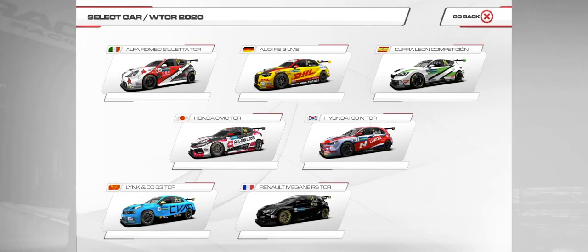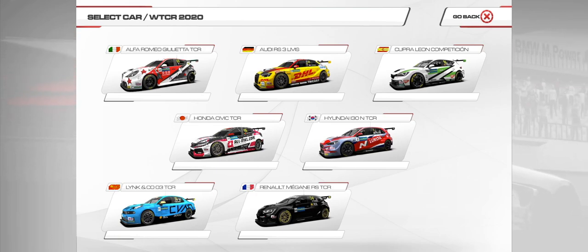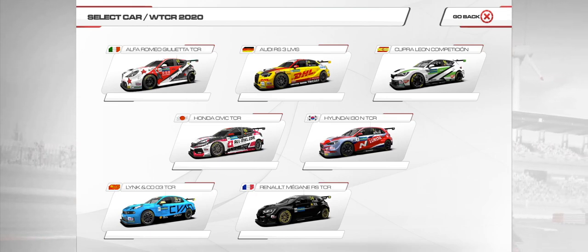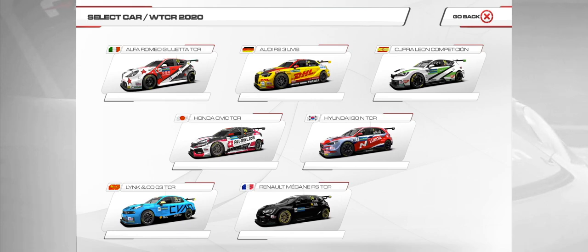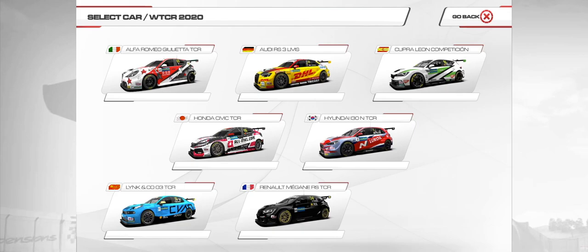That was a quick look at the new WTCR 2020 pack alongside a Raceroom update with various tweaks to tracks, AI, and cars. It's a really solid pack — it would be great if they added a few more tracks from the official WTCR circuit like Morocco, South Korea, or Macau. If we can get those, you could put together proper official leagues. The Renault Megane RS is a really great car; between that and the Lynk & Co those are probably my favorites. I hope you enjoyed the look at the new pack — please like and subscribe if you haven't already, and we'll catch you guys soon. Take care.